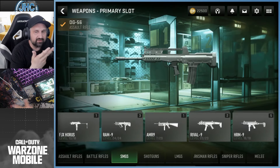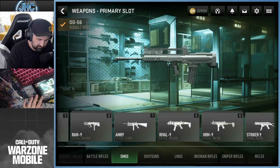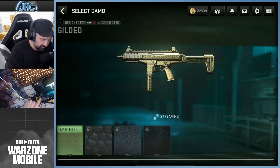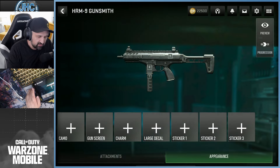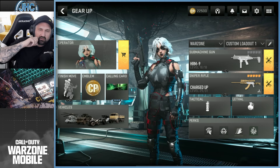So this is what I have now: all eight MW3 ARs, all eight Gilded, and all eight Forged. In the past I also did a couple SMGs — I have the Rival-9 Gilded and the HRM-9 Gilded with all four base camos. So I have two SMGs done.